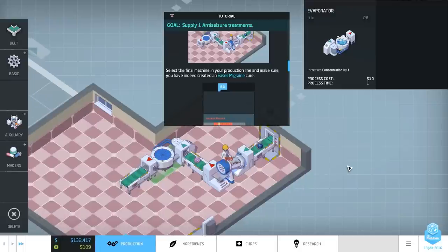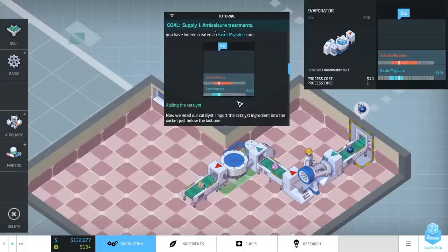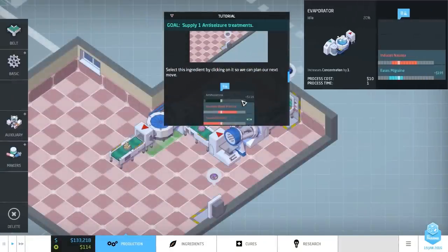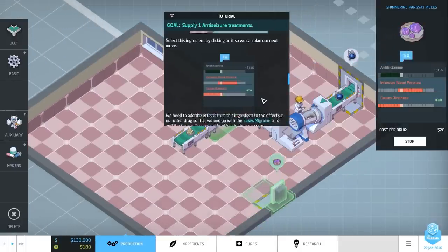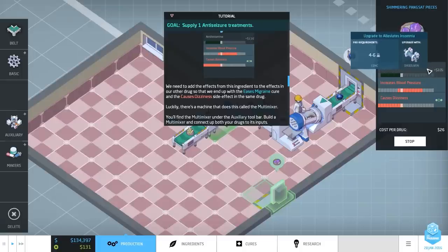Add a catalyst. Import it into the socket just below the last one - that's probably this one. We need the purple poop. Let's select it by clicking on it. Then our next move. So we need to have this - I probably want to get rid of the blood pressure. Add effects from this ingredient to the effects in the other. Our drug will end up with the Ease of Migraine cure and the Cause of Dizziness side effect in the same thing.